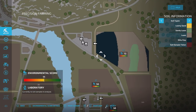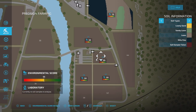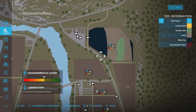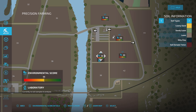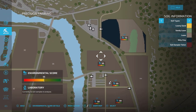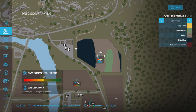Going across, I've already done a soil sample on this field — we're going to be looking at that in a moment. There's also an environmental score. Most fields start at 50 when you begin. You will only see that information on fields you own, and you can only do soil samples on fields you own. One field is now showing 72 because I've been doing weed control and soil sampling on it already.